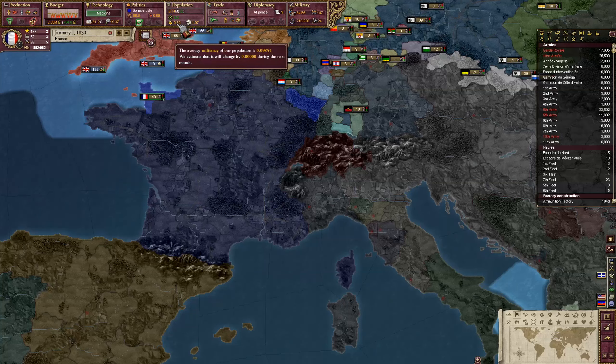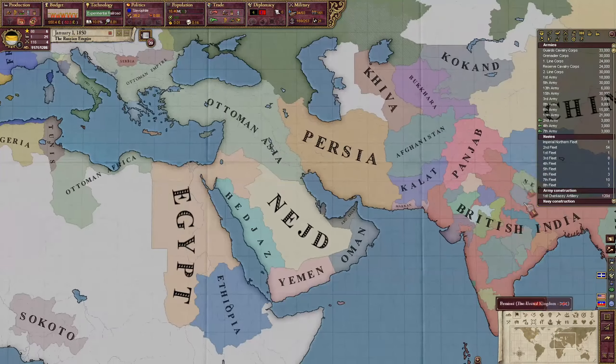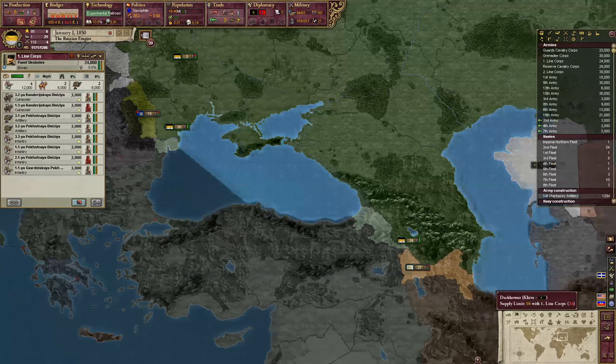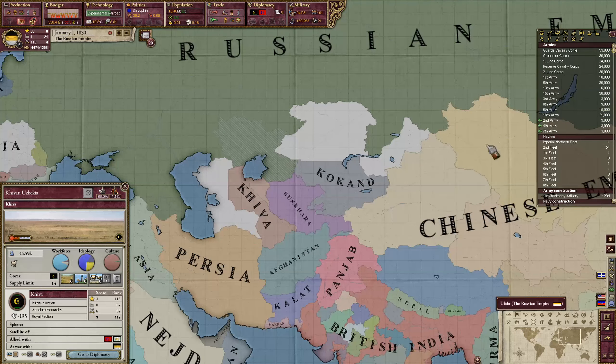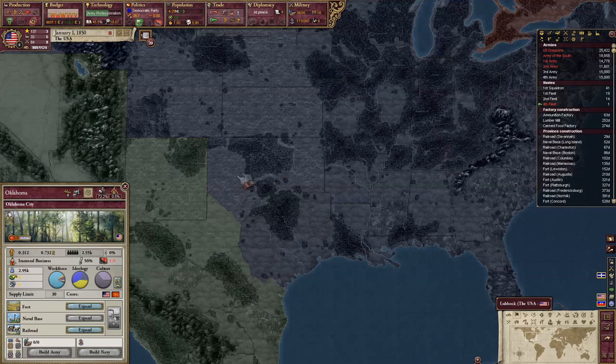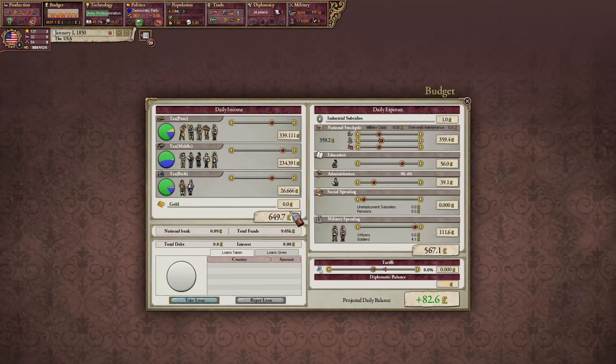France has amassed even more money at 2 million pounds, with factories faring much better — more factories being built and new factories employing more people. They seem healthy on both industrial and economic fronts. Russia is still broke and very expansionist, with wars going on in Central Asia against Khokand and others — the classic planned route for Russian imperialism in Central Asia. They still have almost no factories though, so it seems like a standard Russian game.